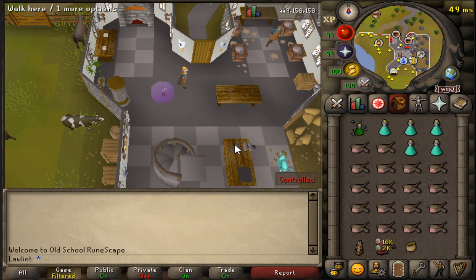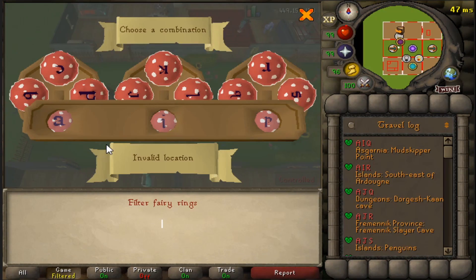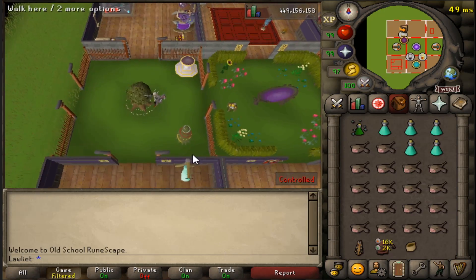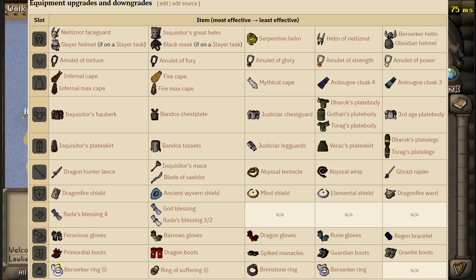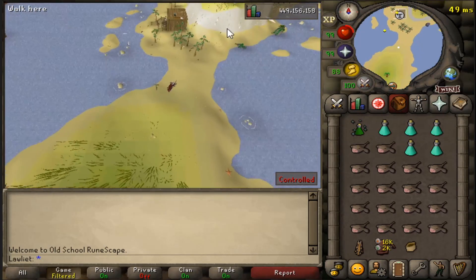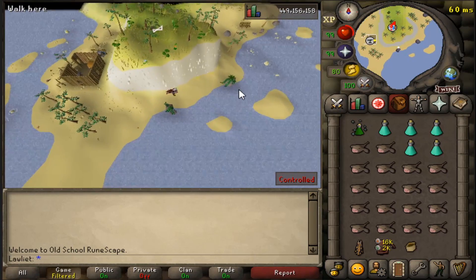I know this gear is very expensive and not everyone has access to it. If you go over to the wiki and look up Skeletal Wyvern Strategies, they have a nice table that shows you the different gear setups you can use depending on your budget, so go over there and check it out. For this video, we are testing out what it's like to kill these Wyverns with a max account and max stats.